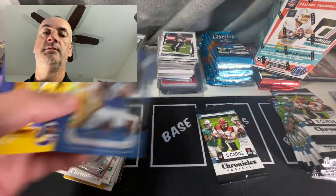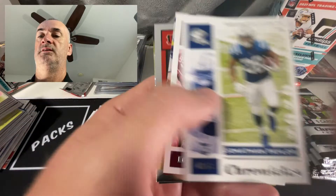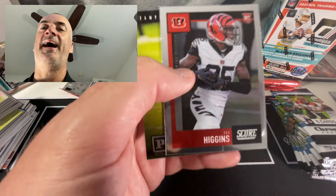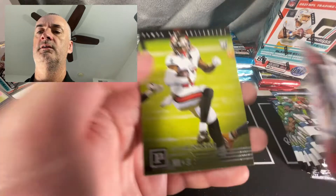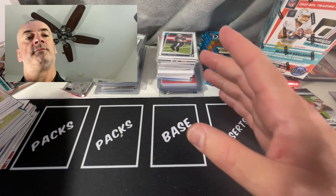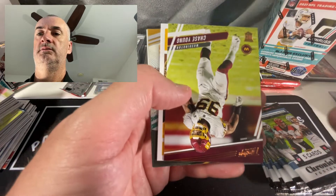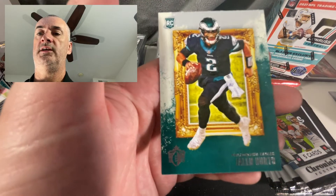Justin Herbert Playoff Momentum and a Cam Acres Gridiron Kings. Last pack of blaster number four - Taylor Taylor, oh, Bengals. Score coming up - is it going to be Mr. Higgins or Mr. Burrow? Boom, Higgins! Centering looks pretty good on that one, a little bit off, maybe a little bit thinner over here. Centering is an issue on those as well. Close it out with a Tyler Johnson. Blaster number four - meh, maybe the lesser of the bunch so far, but it picked up a little bit towards the end.